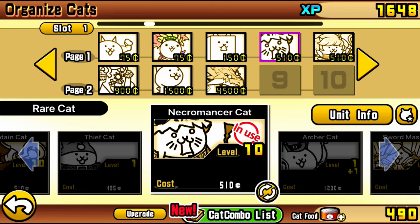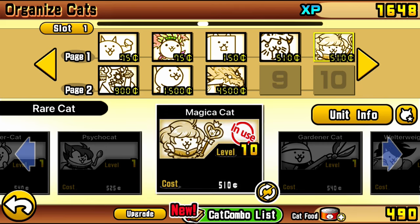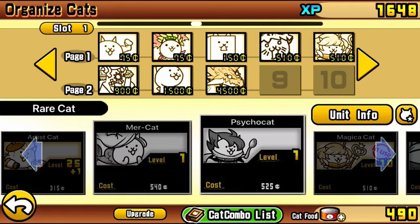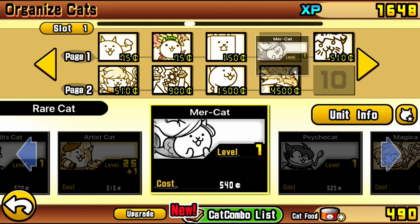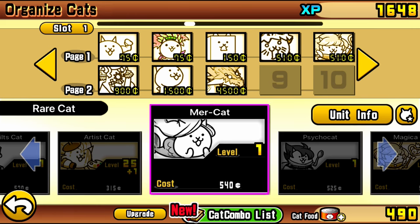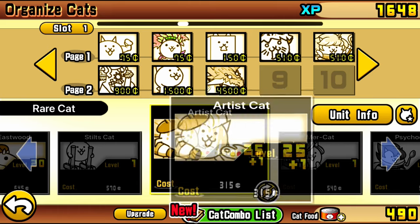We got Necromancer Cat, or Necrocat, which is a unit that can freeze floating enemies — and of course the White Cyclone is a floating enemy. Then we got Magica Cat, which is a very good unit to have in the beginning of the game and is very helpful in a lot of stages, especially against bun-buns and stuff. There are two true form units that absolutely carry almost every single cyclone stage: the true form of Mercat or Commando Cat, and the true form of Bishop Cat or Monk Cat.